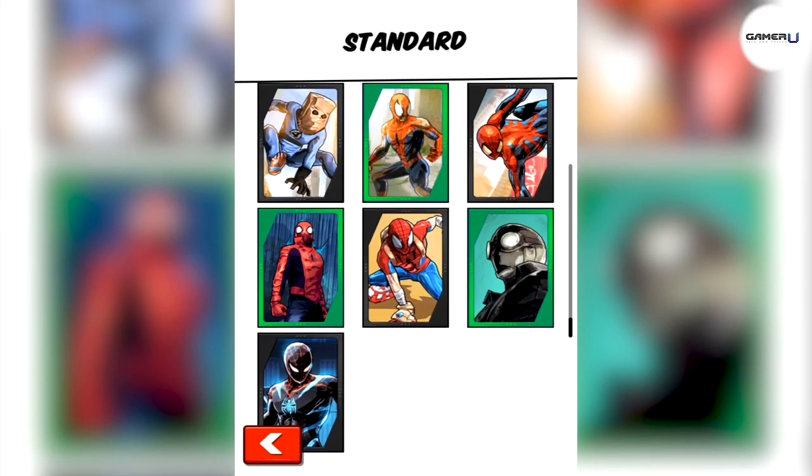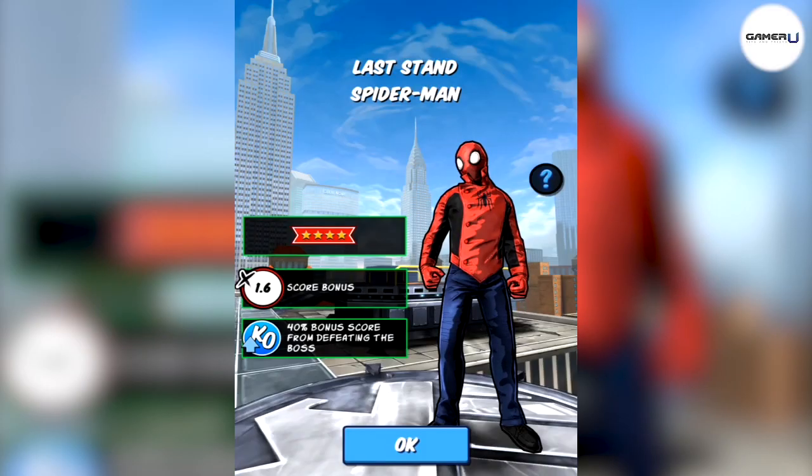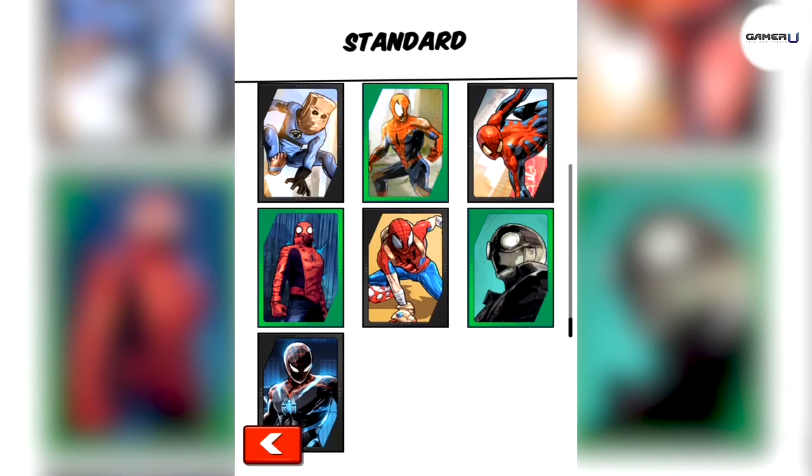The near miss combo bonus gives a boost to your combos. For example, as you run and you have a near miss, your combo counter will go up 2 instead of the usual 1. The attack combo bonus does the same thing as the near miss combo bonus to your combos, but the bonus comes from attacking as opposed to near misses.